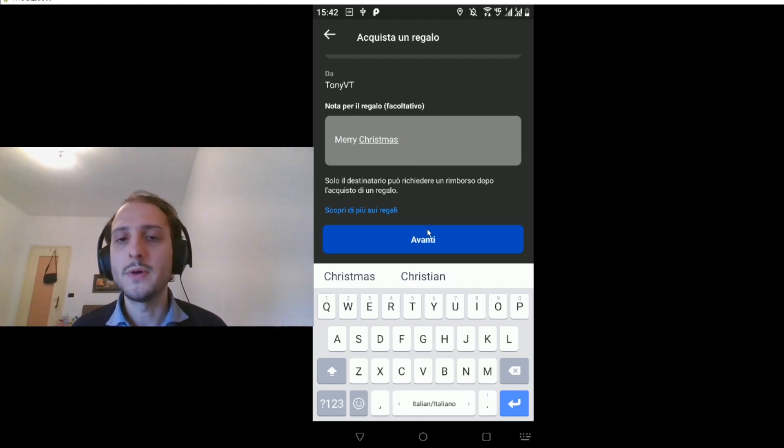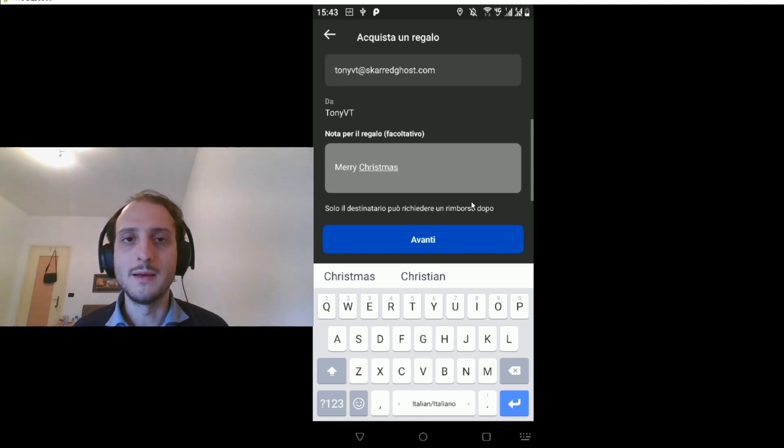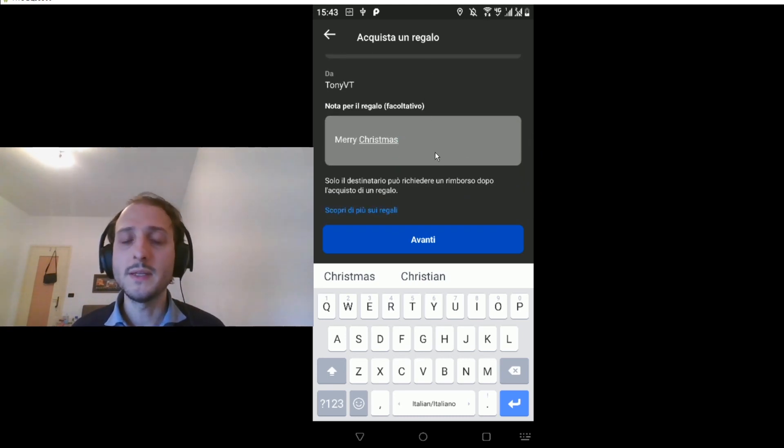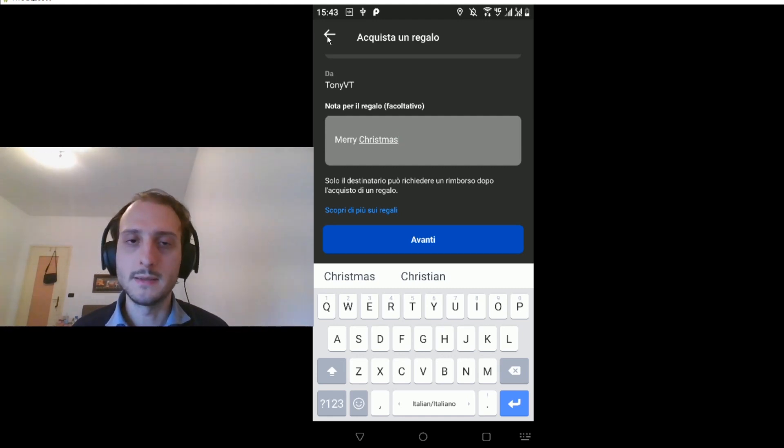I'm not going further, of course, because I don't want to buy Pistol Whip for a non-existent email address. So to recap: you select that you want to buy the gift using the three dots, then you add the email of the receiver, then you add a message, and then you proceed to the next step. You can complete the procedure by writing your PIN, and then you can buy it — just like you buy other content, but for someone else.